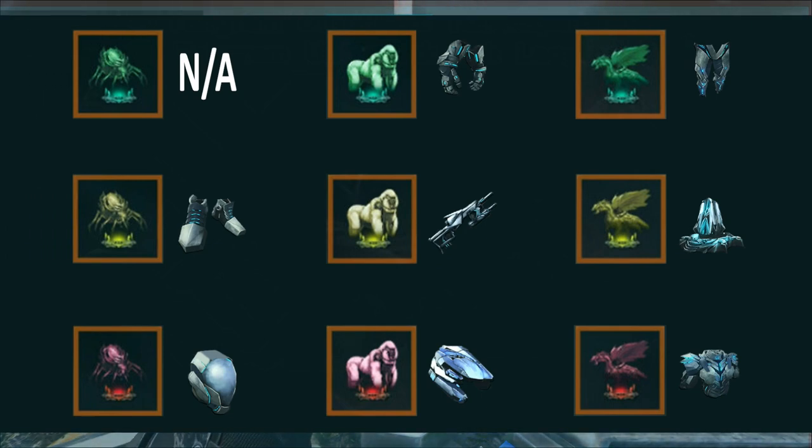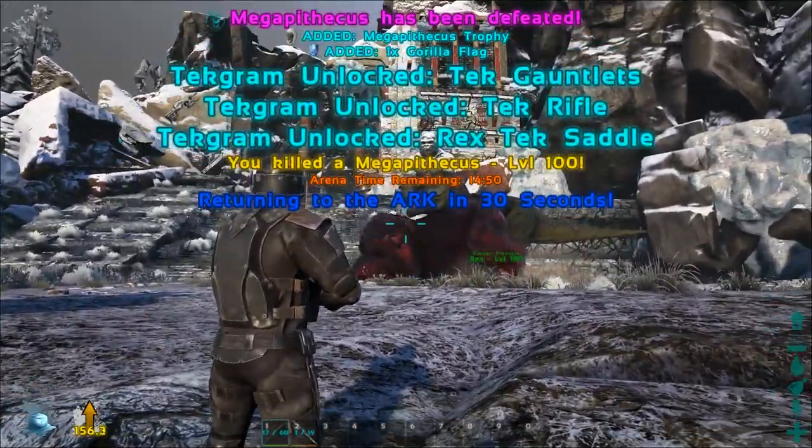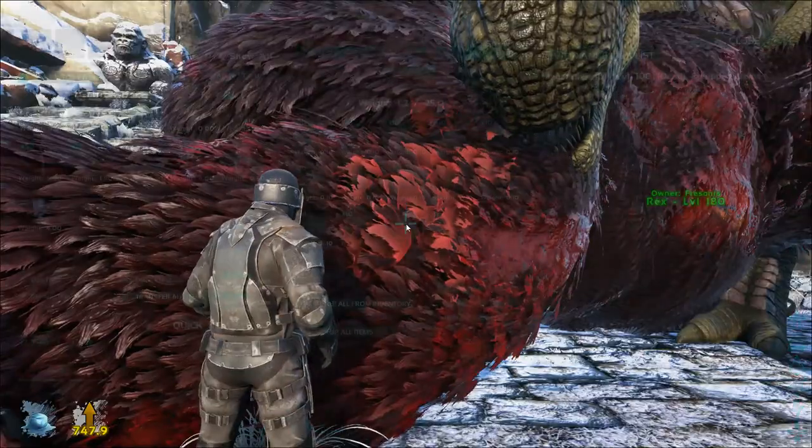Each boss on each difficulty gives a different extra reward. When you kill the Brute Mother on medium you get the boots, and on hard you get the helmet. When you kill the Gorilla boss on easy you get the gauntlets, on medium the tech rifle, and on hard the T-Rex tech saddle. When you defeat the Dragon boss on easy you get the pants, on medium the tech transmitter, and on hard the chest piece. The best strategy is to defeat bosses on the hardest difficulty straight away, so you get all rewards in one go.